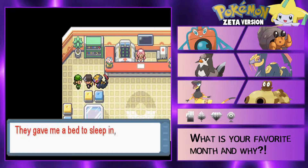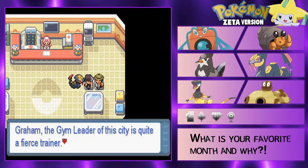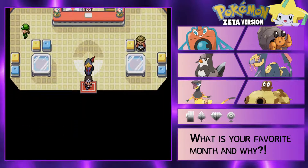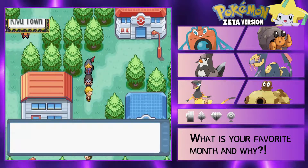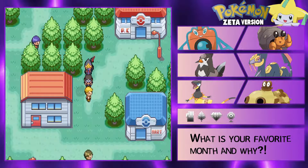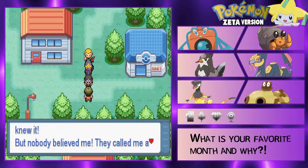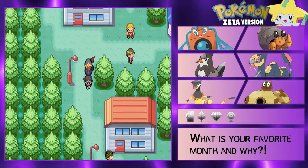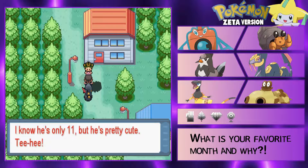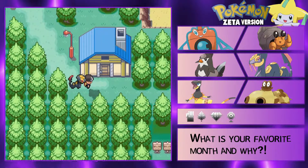Ranger club - cool. 'You should join them.' Nah, I'm already like a police officer guy. 'Graham the gym leader of the city is quite a fierce trainer, but I heard the Elite Four are even stronger.' Yeah I bet dude. 'To the east here is Ladoga Town, I've heard Team Asgard was doing something over there, you should go check it out.' I can't, I don't have Surf yet. 'I knew Team Asgard would rise again - nobody believed me, they called me a nutty conspiracy theorist.' 'Have you seen Graham yet? I know he's only 11 but he's pretty cute.' Oh my god - girl, go lock yourself up in jail!